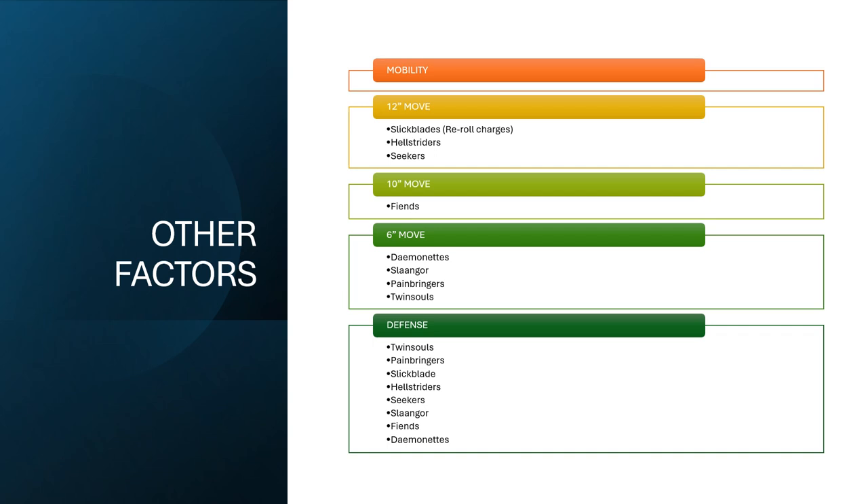Important to note here is how their mobility compares to their defense. Your Twin Souls and Painbringers are slow, so they're going to get charged a lot, but they both can take a punch really well. The Painbringers have a three-up save. The Twin Souls have a four-up save, a five-up ward, and your opponent is minus one to their attacks characteristic when they charge them. The five-up ward is when they don't charge, so they really need to stay in place — but they just take a punch like nobody else.